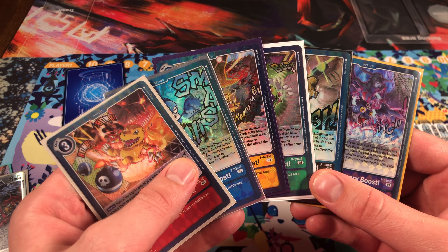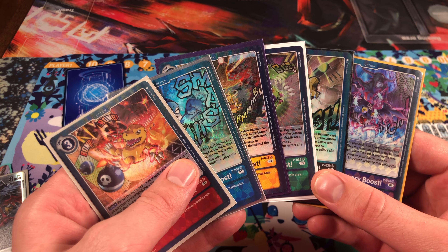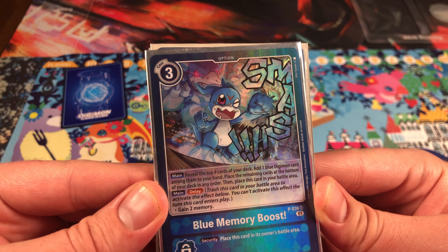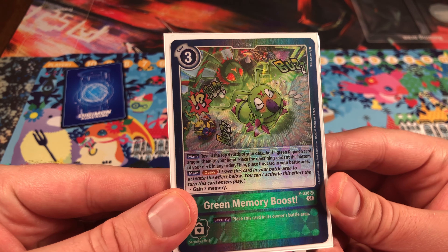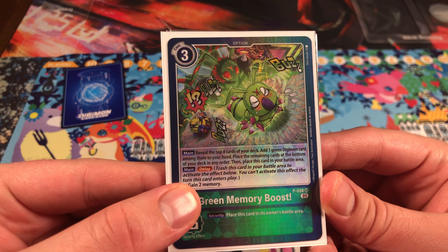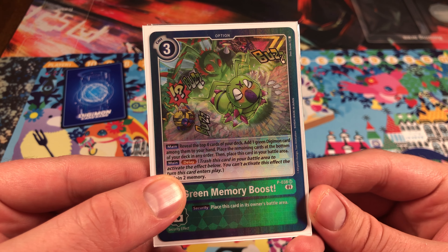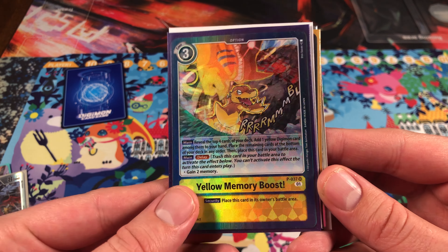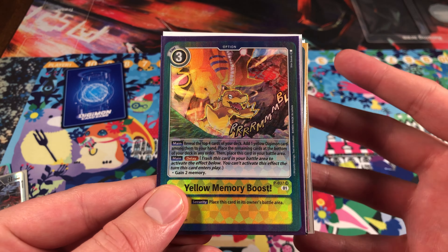Next we have the OG Memory Boost cards. These cards are fantastic for searching for other cards in your deck and provide a nice memory boost, which is essential for the game. For only three memory, these cards offer incredible value. The delay effect can give you an additional two memory, essentially making them cost only one memory. Delay is a great effect because it allows you to choose when to activate it. You can play one of these in the early game, search for your pieces, and then later delay it to gain that two extra memory to help you win the game. The OG Memory Boosts are just powerful, awesome cards — you need these in your collection.